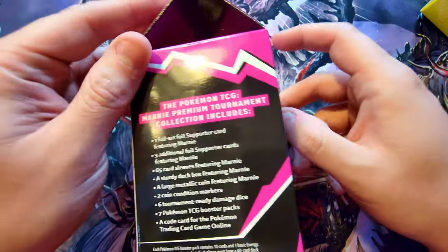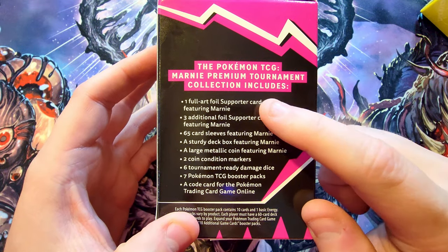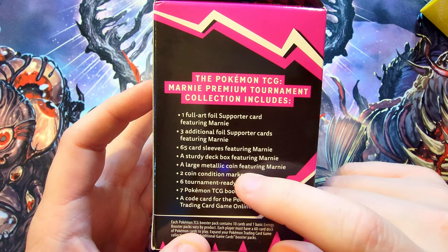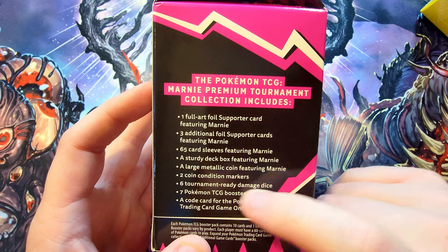The Marnie collection has a lot of cool stuff. We've got the full art supporter card featuring Marnie — originally printed in Japan and not brought over to the English release, so this is the first time we're seeing it in English. The card is selling for around $35 to $40. We also get additional foil supporter cards featuring Marnie, sleeves, a deck box, a metallic coin, two condition markers, damage dice, and TCG booster packs.